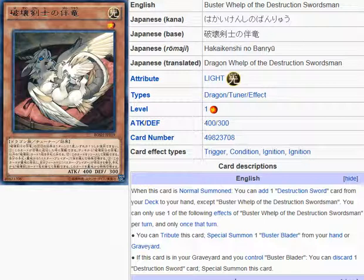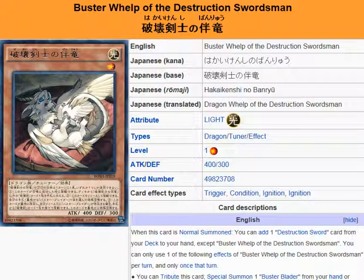Since the Destruction Swordsman is treated as Buster Blader while it's in the graveyard, and even when the Destruction Swordsman is on the field its name is treated as Buster Blader, you'll be able to discard one card and Special Summon this from the graveyard to get it on the field along with it.